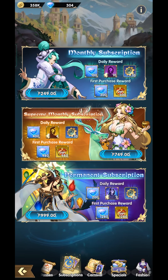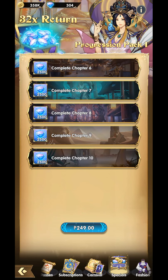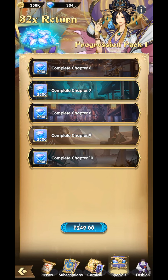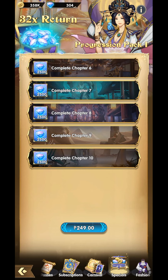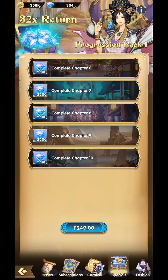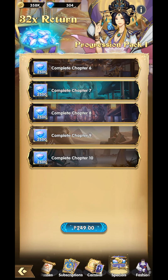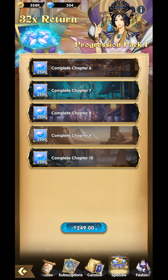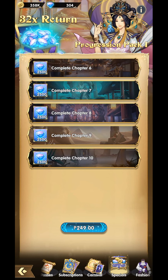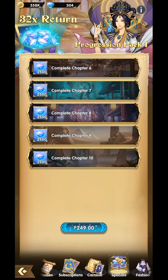Number two is what I call the progression packs. Starting from chapter six, a progression pack will give you two thousand five hundred gems per chapter cleared, for 249 Peso — that converts to five dollars. The next is progression pack two, which will cost about seven dollars and fifty cents. The next pack after that is twelve dollars, and the one after that is fifteen dollars, up to twenty dollars. That is number two on my list.